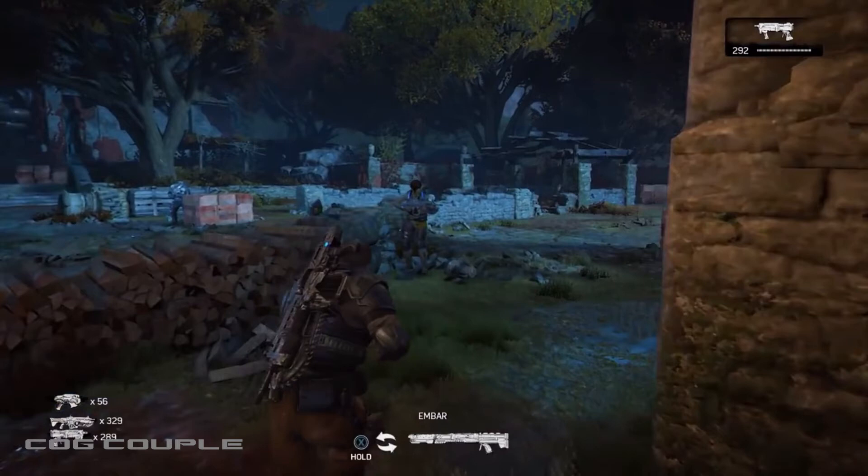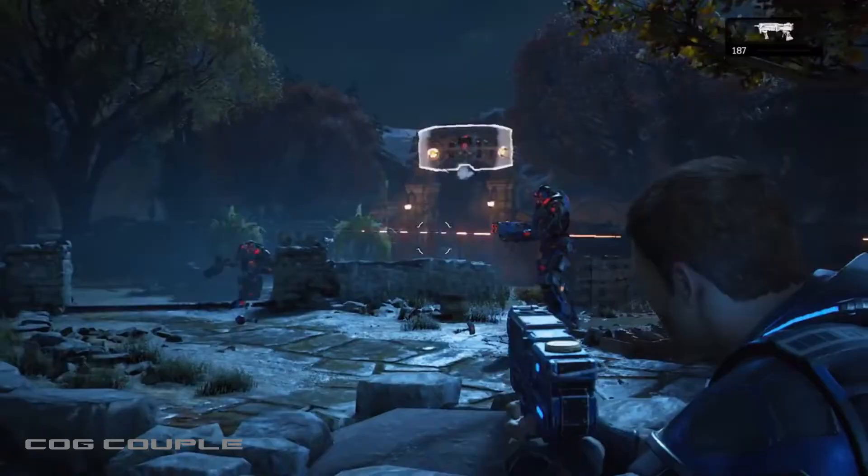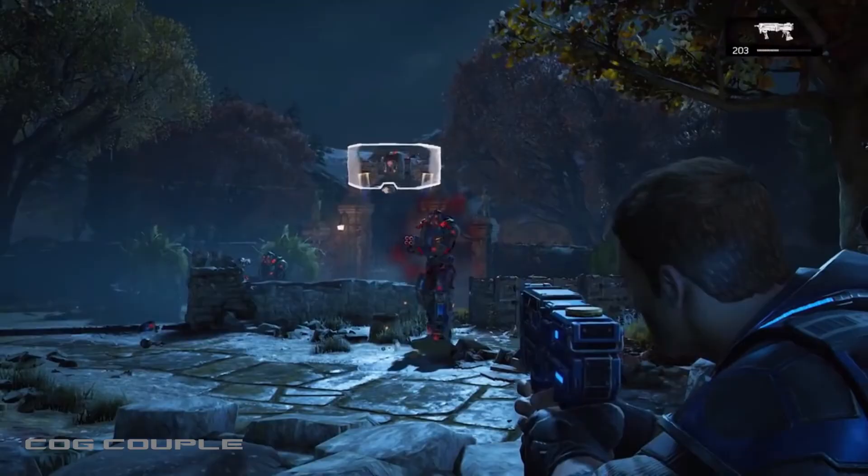Moving on, we have another little sneak peek at a weapon called the Ember — I'll cover that in more detail shortly. We now have a second class of DBs: not only do we have ones running around coming to kill us, but also ones in the sky, and these ones seem to have some kind of shield. This is going to be quite interesting for gameplay — we have things attacking us on two different levels, which adds another element. We get a good view of them fighting and coming at us together.